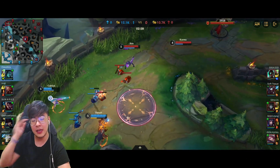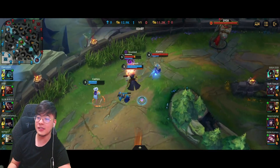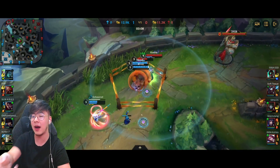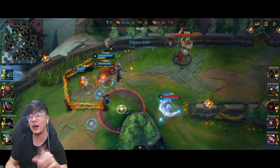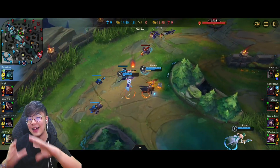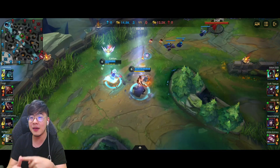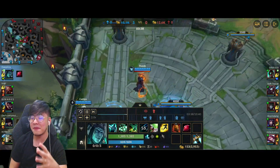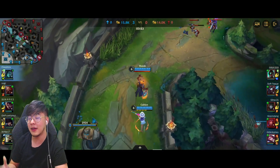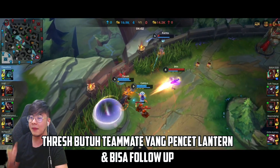Jungler kalian gak perlu punya gap closer kalau kalian punya Thresh, karena Thresh bisa bener-bener bawa musuhnya ke tengah atau bawa jungler kalian ke tengah-tengah musuhnya. Itu play yang bagus banget dari Thresh seorang diri — mulai dari dia nge-Flay-nya, nariknya, sampai ngangkat jungle-nya. Thresh itu support yang bagus banget, tapi kalau solo gak mesti bagus. Karena Thresh butuh kerjasama temen juga — dia bisa narik temen, damage-nya gede, tapi kalau temen kalian gak bisa nge-follow up, gak bisa ngambil Lantern, sama aja bohong.